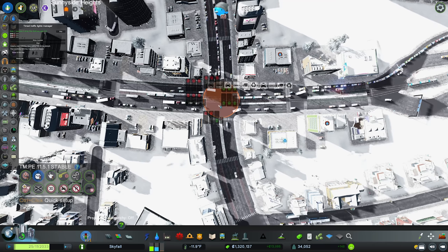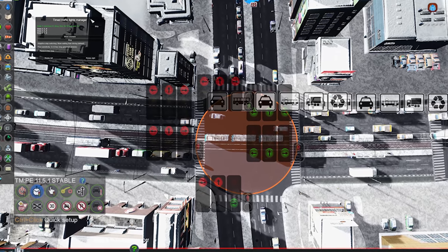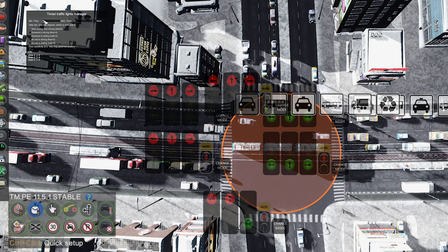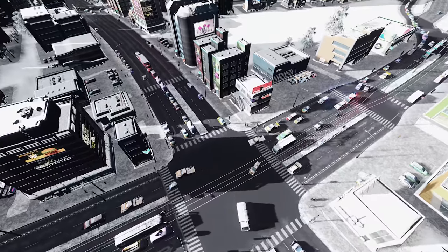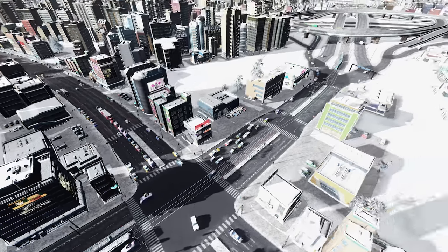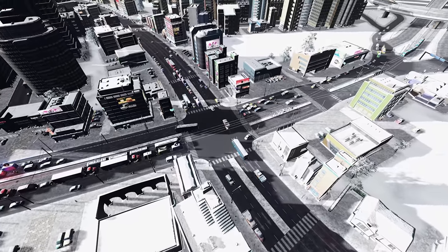We did put in a time traffic light — there we go, perfect. So it's letting this way go through, which is number one. I'll move that over there so everybody can see it. We did change these — I'm going to go for 8 and 12. Actually, I'm going to go a little bit less: 5 and 12. Then we'll start that up and just see if that helps. We want these to go through but not take so long that it backs up everywhere else.